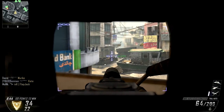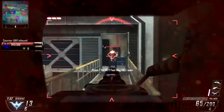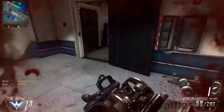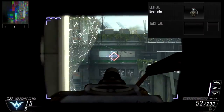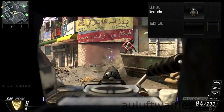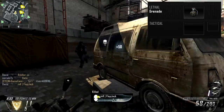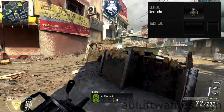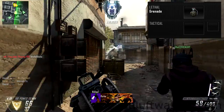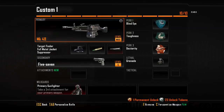There is only one slot left in the Create-a-Class because you had to use Primary Gunfighter for three attachments. Since the MK-48 has a very long reload time, I would strongly recommend using your favorite secondary weapon. Just use a lethal or tactical grenade — whichever you prefer. I like using the grenade because you are further away from the fighting, you can toss it further than with flash-bangs, it has slightly more damage, and it gives you the ability to flush enemies out of cover when it is difficult to shoot them.